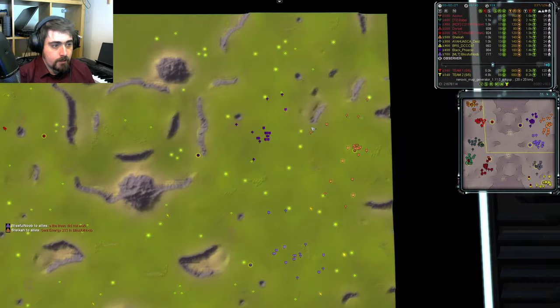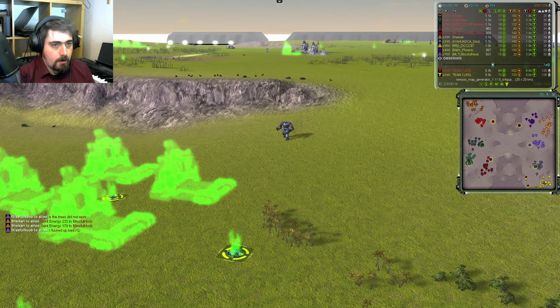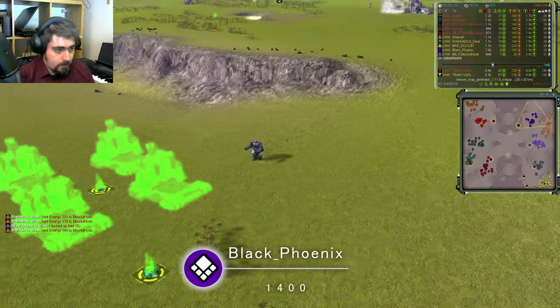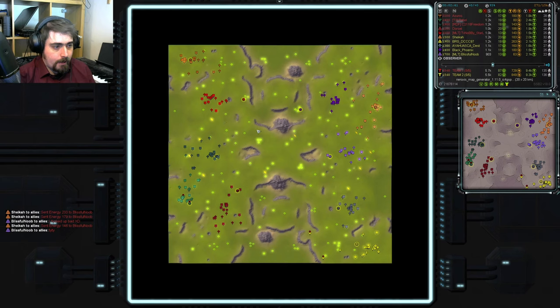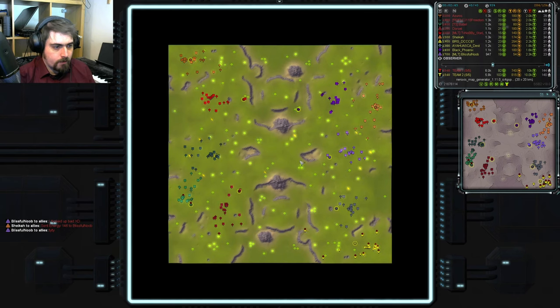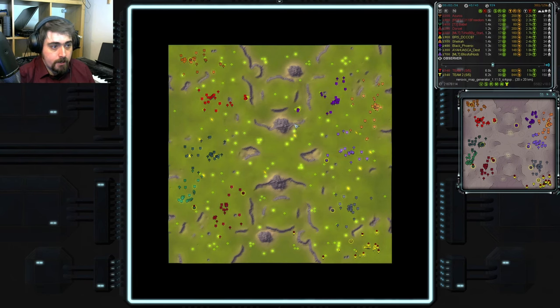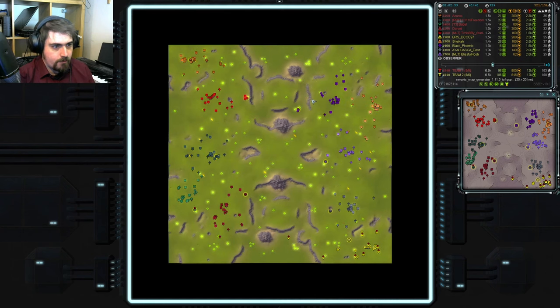And last but not least for the Eastern team, and already way forward, this is Black Phoenix. He is 1400 rated, he is UEF in purple. Quick look at the map. It's got this nice open combat area in the middle with a couple of expansion slots and mexes in it. And then it's got these rather more choke pointy areas in the north and south, each with three decent expansions. And there's Reclaim just dotted everywhere around this map. Nice to just Reclaim wherever you want.